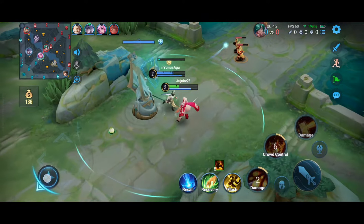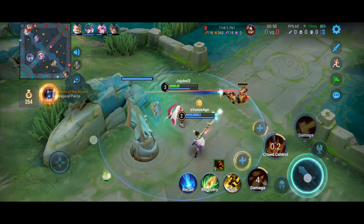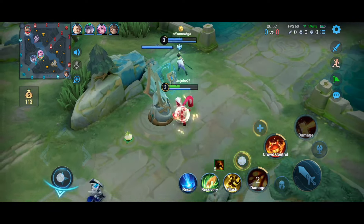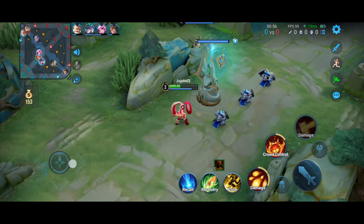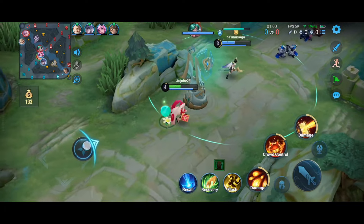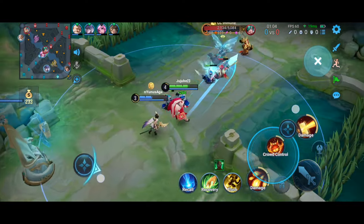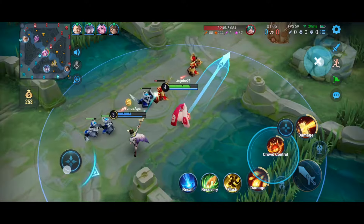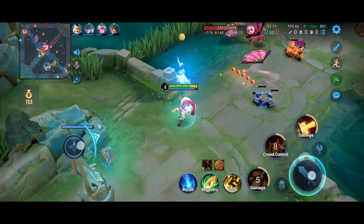We're just kind of poking our way against the enemy in mid lane with the first ability — like homing missiles that deal damage. The second ability is a circle crowd control effect where if you hit them you stun them, and the circle lasts for a while dealing damage over time.